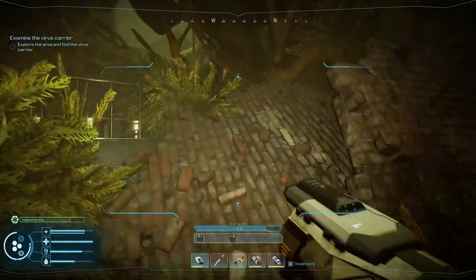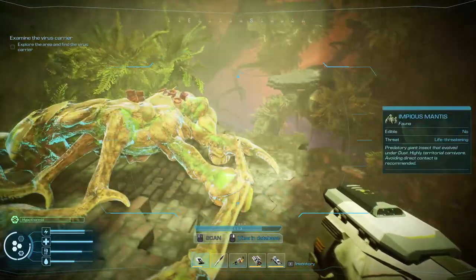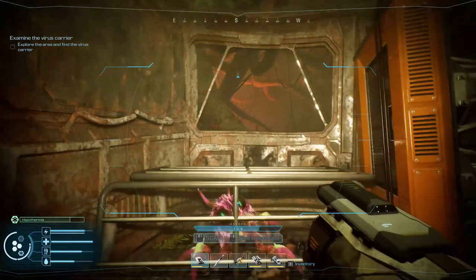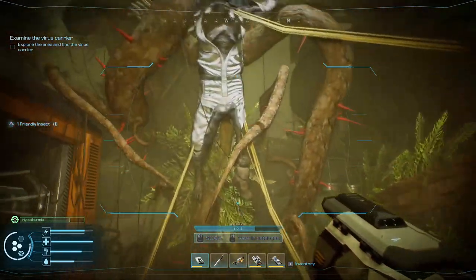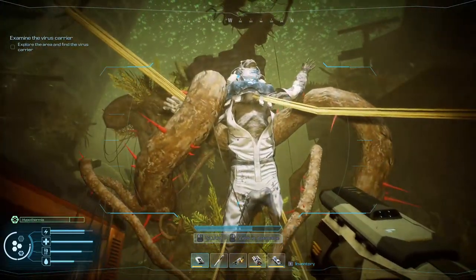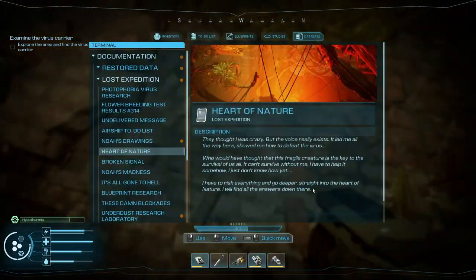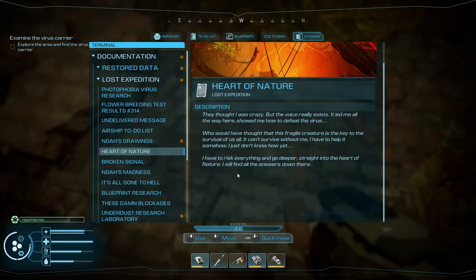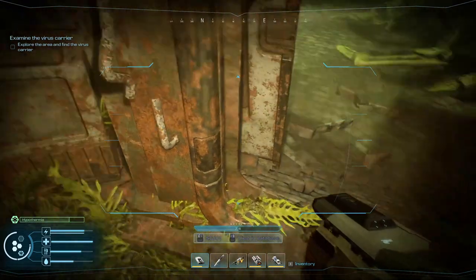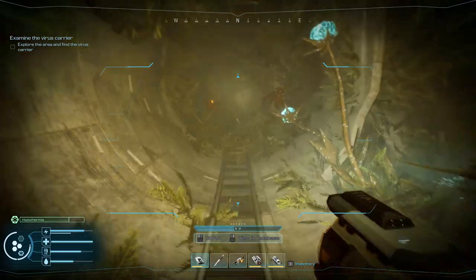That scared the tar out of me — good job devs. Can I get up this? That looks like something right there. Vault under the dust — highly territorial carnivore. Hey what's up buddy, I'll rescue you — friendly insect. That looks like a virus carrier, what's going on here?